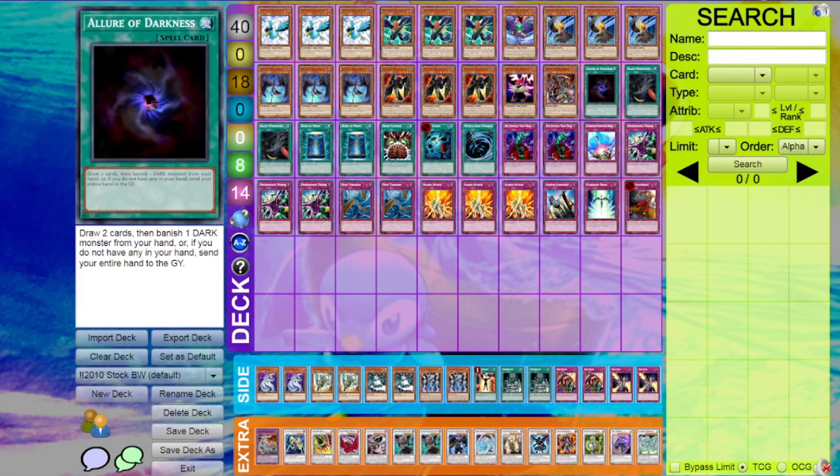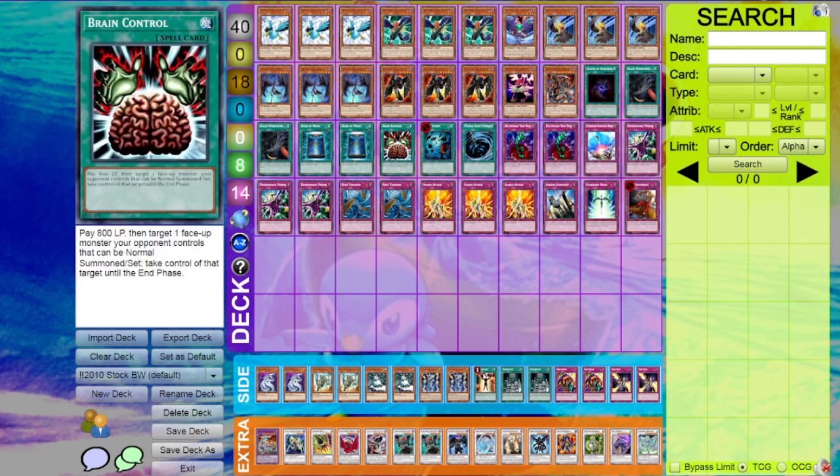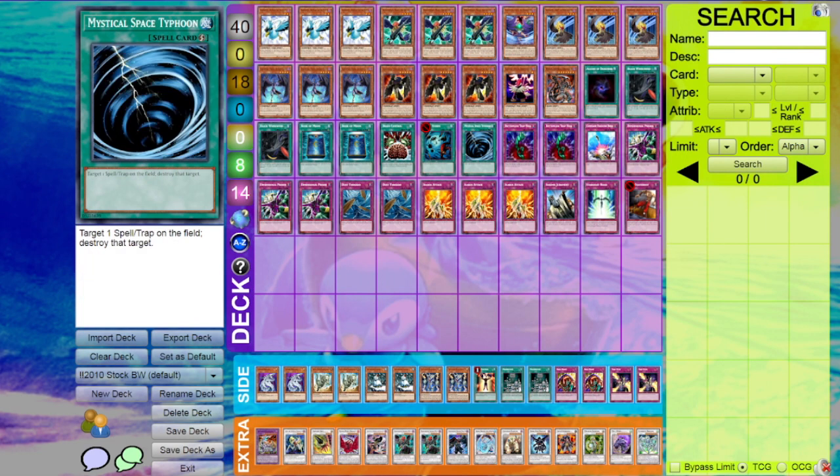We played Allure of Darkness and two Whirlwind — also a really good card. Two Book of Moon: on the last list I played three, but I wasn't main decking Bottomless Trap Hole because I forgot to put it in my list — I just winged it and entered last minute. So I made room for Bottomless by cutting a Book of Moon. It's just a flexible card you can top-deck. Brain Control's kind of a staple. Heavy Storm, staple. MST, staple.